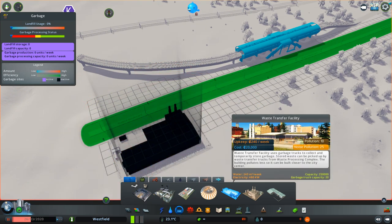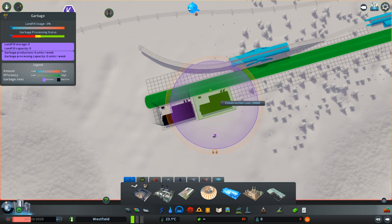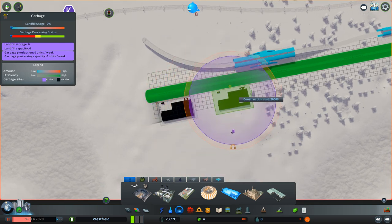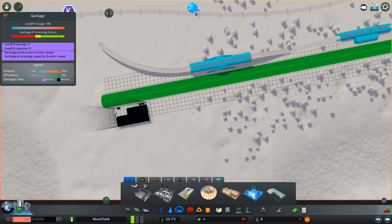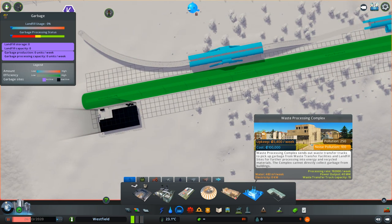Only 10 and 25 noise pollution — so you might not want to place it inside a residential zone, but you can place it nearby. There you can see the purple pollution and the orange noise pollution area, which then will transfer the garbage to this big waste processing complex, which outputs 40 megawatts.